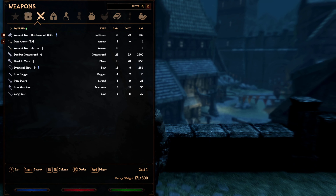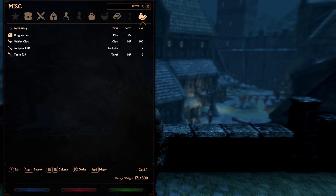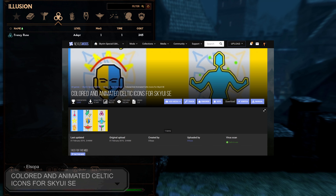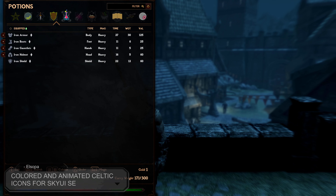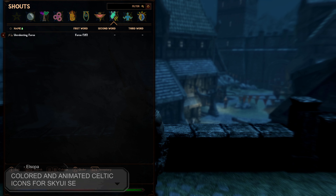So for our next mod we will be improving upon the Dear Diary interface by installing a mod called Coloured and Animated Celtic Icons for SkyUI SE, created and uploaded by Alsopa. This mod adds both coloured and animated icons to the Item menu and the Magic menu. And just remember when activating this mod, it has to be turned on in the SkyUI MCM menu under Icons.